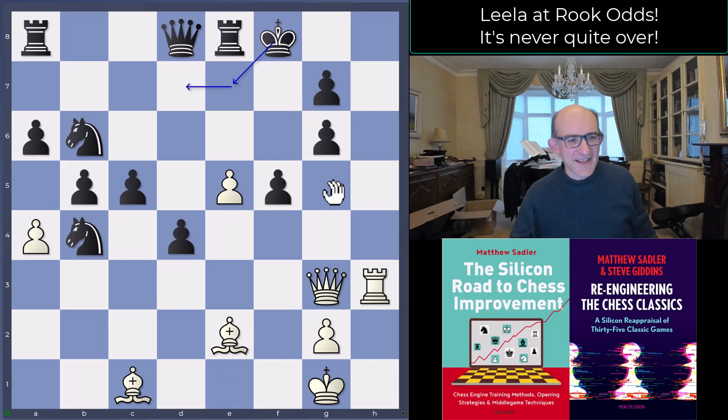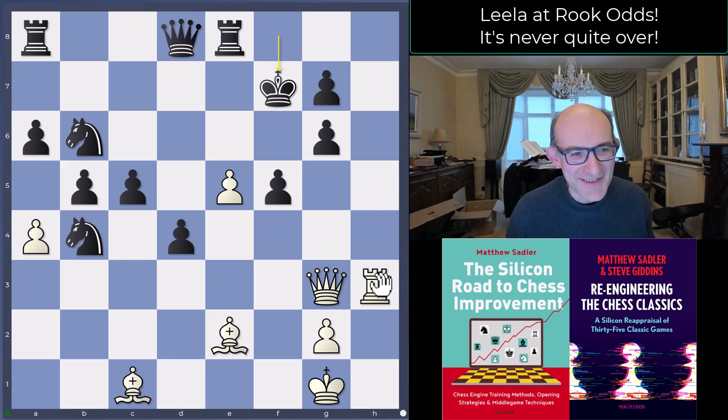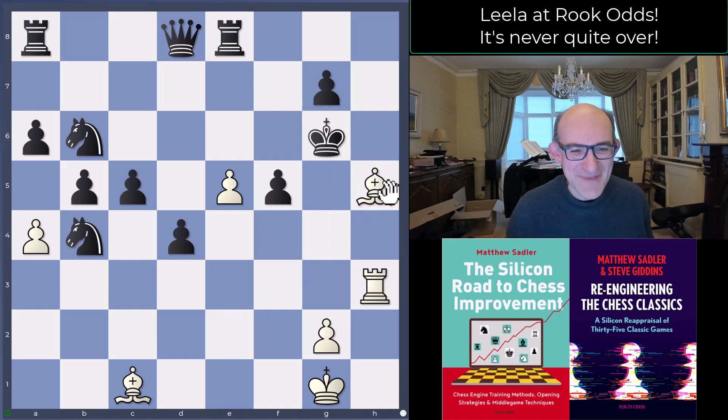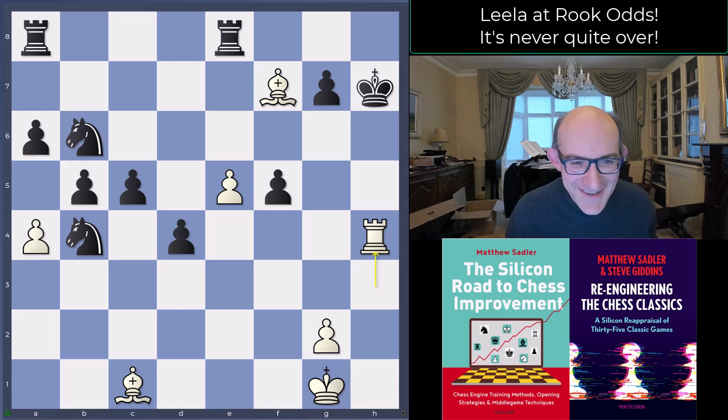Black played the incredibly natural move King f7. You might want to stop the video here and have a look to see what White played, because the finish was absolutely brilliant — out of nowhere, really. Queen takes g6 check, King takes g6...